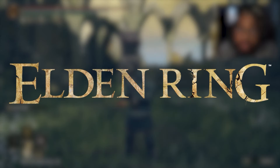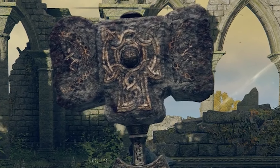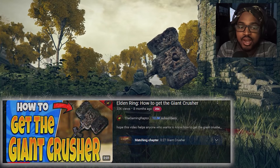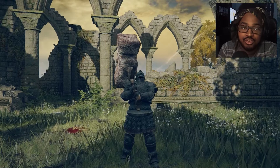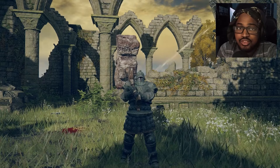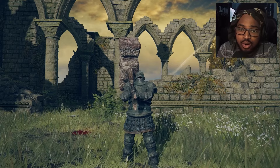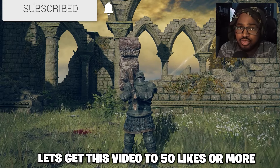Welcome back to another Elden Ring build video. Today I'm showing you my Giant Crusher build. I never did a full build video for this weapon — I did a how-to guide on how to get it, but not a build. This weapon is still amazing to play with; the damage is just insane. You can add different types of Ash of War and also buff yourself with Golden Vow to make the damage even better.